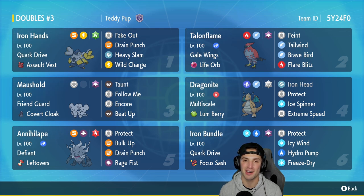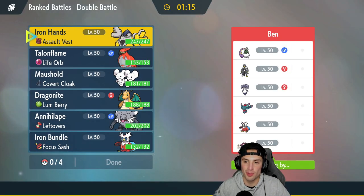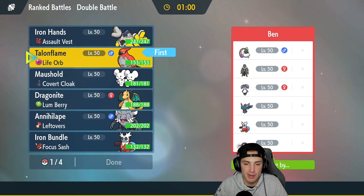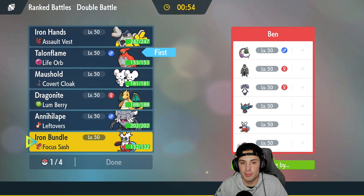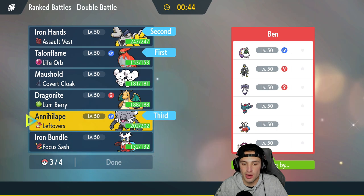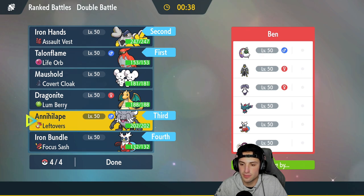Let's hop on the ranked doubles ladder and grab some wins with this Talonflame Regulation D team. Match number one — we're up against Tornadus, Urshu, Didi, Fluttermane, Iron Bundle, and Great Tusk. I'm going to lead Talonflame to showcase it; it'll be good especially if they lead Tornadus so we can match their Tailwind. I'll pair it with Iron Hands in the front.